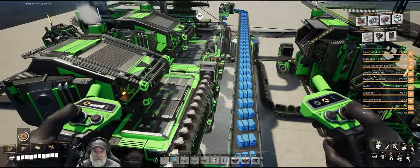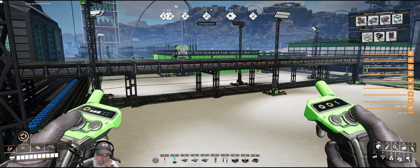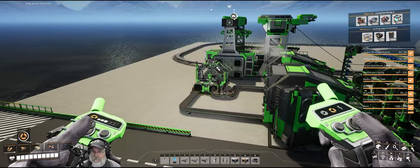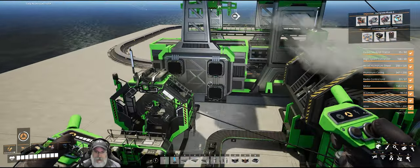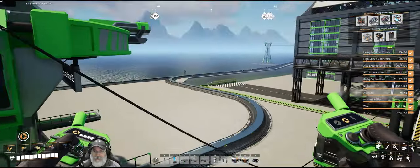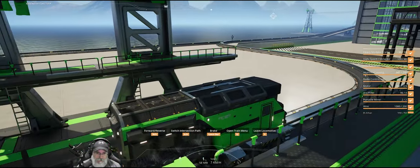Welcome back everybody to Satisfactory! I'm the Bearded OG and in this episode we are going to set up some drone ports and a nitrogen mining and refining facility, more specifically to make the fused frames. But before we start with that, we now have enough assembly director systems and I think it's time for us to start sending those up to the space elevator.